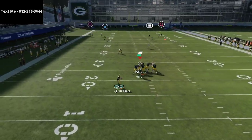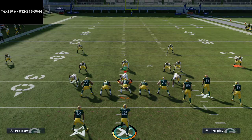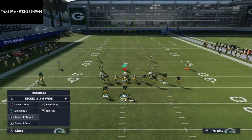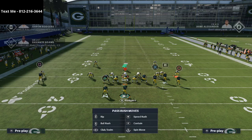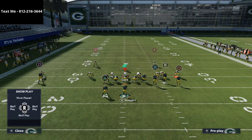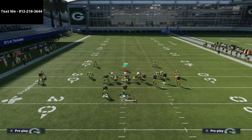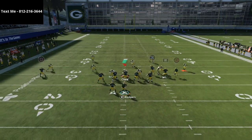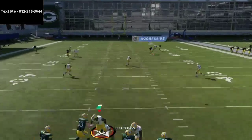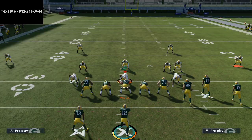One thing that will be a slight issue is if they run a true four verticals concept. I also want to talk about the seam flat zone. What the seam flat zone does — from what I've learned about it — is it plays the seam first and then the flat, hence the name. Because it plays in that order, it can be a very beneficial zone to use. You can hot route to that, you don't have to have it stock. Watch here — the seam flat does a great job; he gets a bump on the receiver that delays the streak and gives my corner time to recover.